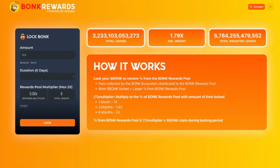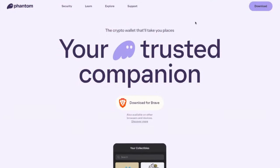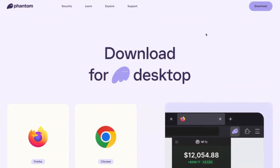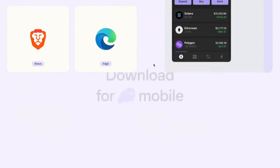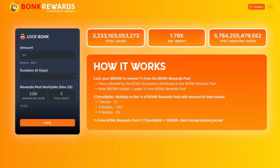The first thing you need to do, if you don't have it already, is get a Phantom wallet. There's a link in the description — I want you to go to the right place. Go there, click on Download, and you can download to your desktop or mobile device depending on what you want to do. Once you have that, go back to bonkrewards.com — link in the description — and connect your wallet.